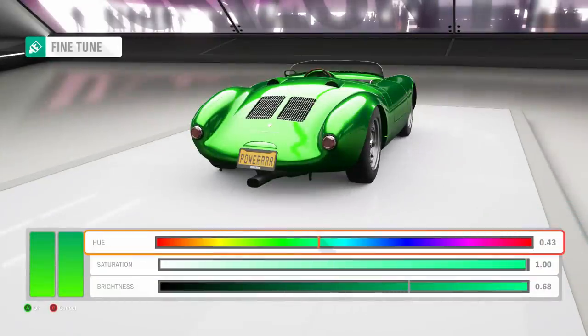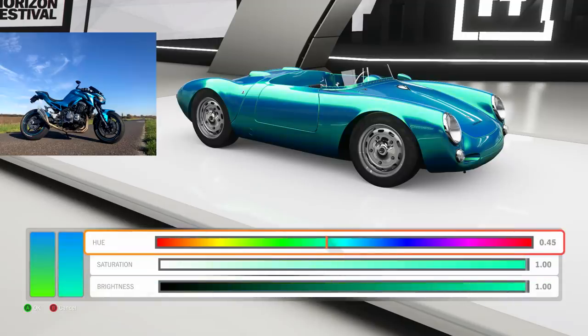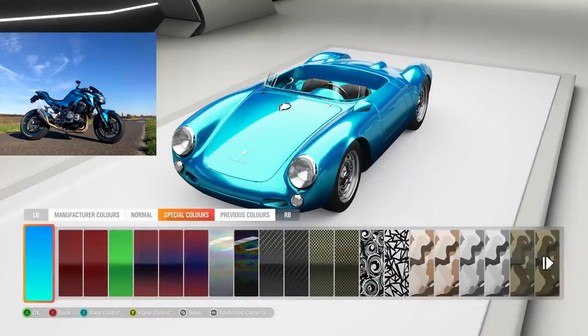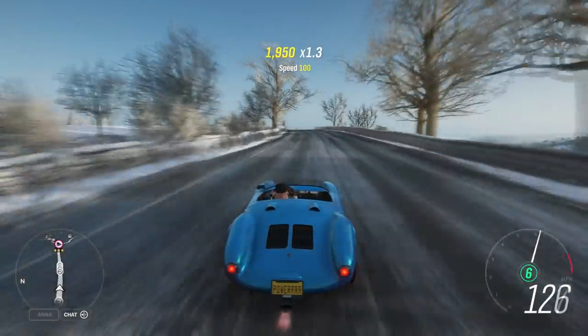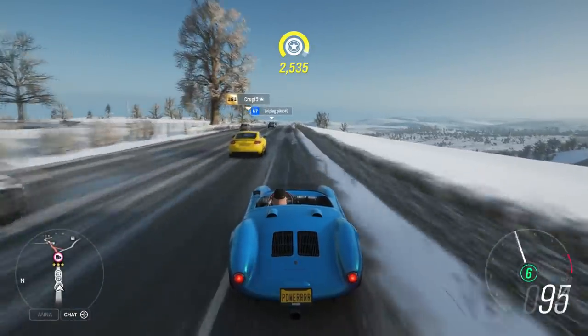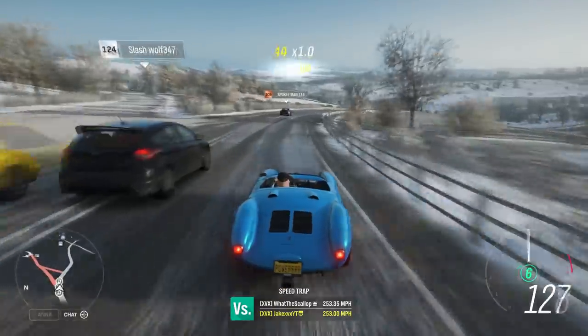That looks pretty spot on. This is an Atlantis blue — that flake colour looks very similar. I'm surprised I've done that so well. So there we are, guys. That is quite a different, funny type of video, but it's been pretty cool to see how accurate you can get a car to a bike in Forza — and it's not that bad, really. In total, we've got the RPM similar, the gearing similar, the top speed similar, the 0-to-60 and 0-to-100 times similar, the brake horsepower-per-tonne ratio similar, the same kind of engine, and now the colour as well.